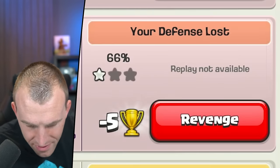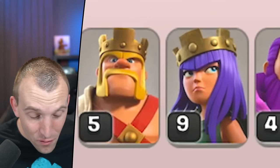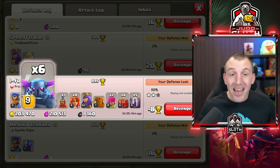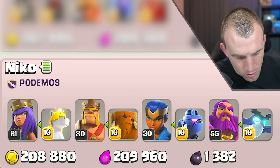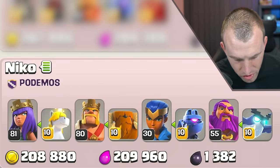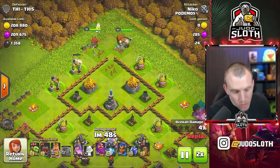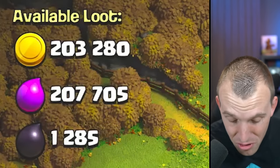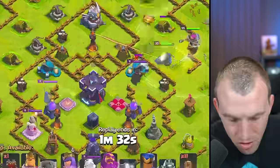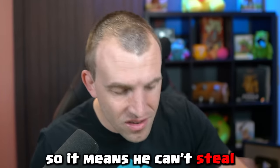Replay not available — but we actually defended there: 66% one star with all of those troops. Another defense — six maxed level Pekkas versus a level 1 base. Does this guy have maxed heroes? Pretty much — this is a max level Town Hall 14, actually at 15 now because his Archer Queen is level 81. Of course he's going to try and three-star me for my 3 million Dark Elixir, even though there is only 1,000 on offer because of the level of my Dark Elixir storage. The storages are capped off so he can't steal that much from us.